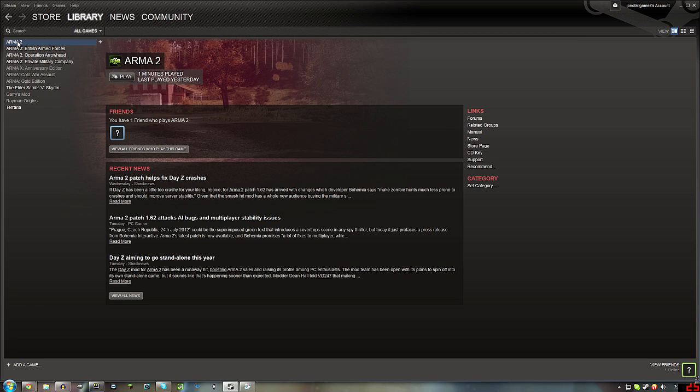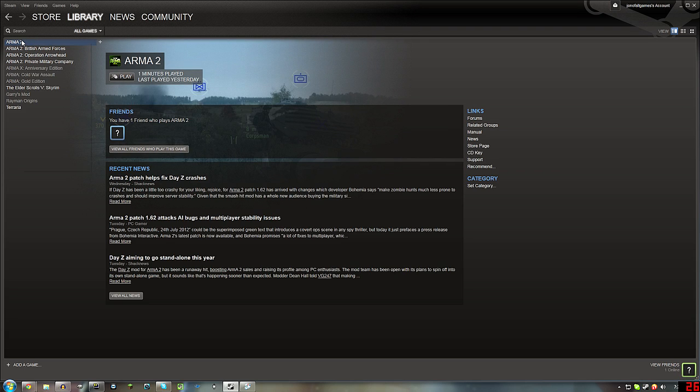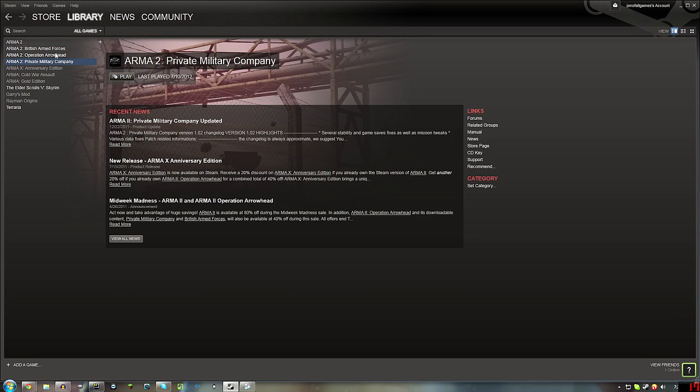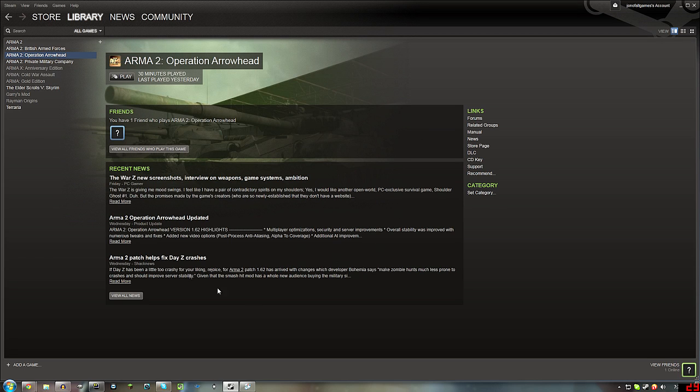When you buy that, you'll get Arma 2 and Operation Arrowhead. Now after they download, you want to play Arma 2. Let that run — it'll do some installing of DirectX and stuff like that. You need to run it, see the main menu on the game, then back out of that. Then go to Arma 2 Operation Arrowhead, run that, let it do the same thing — install the game. When you see the main menu, back out of that.